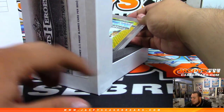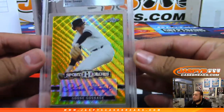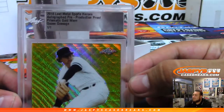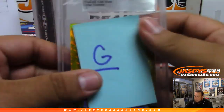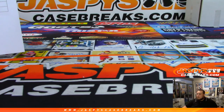Got prismatic gold again. Goose Gossage pre-production proof prismatic gold wave, one of one. There you go, Goose Gossage, letter G — Joseph C with letter G. And just like that, that is the break. That was number 10. I don't know if we have any more of this, but if we do I'm sure we'll post some more up. Jaxbeastcasebreaks.com, Jason signing off. Appreciate it.